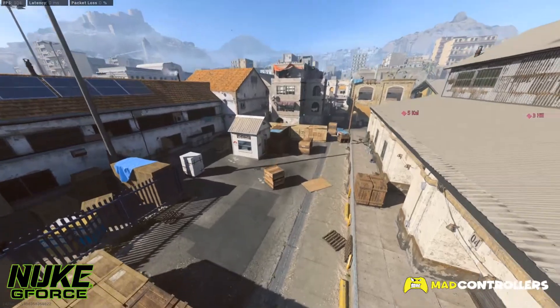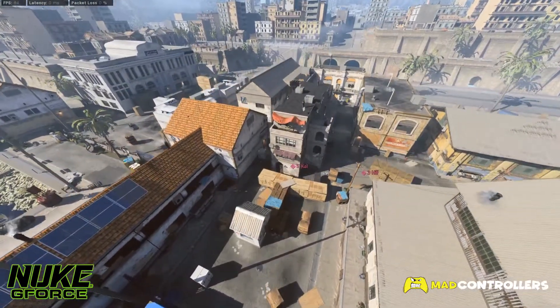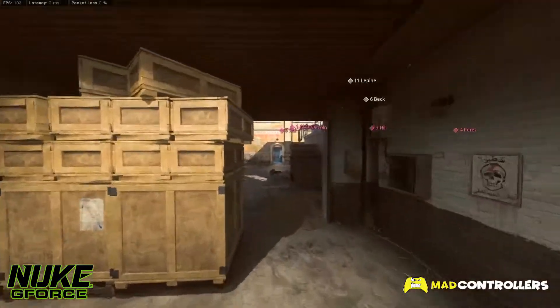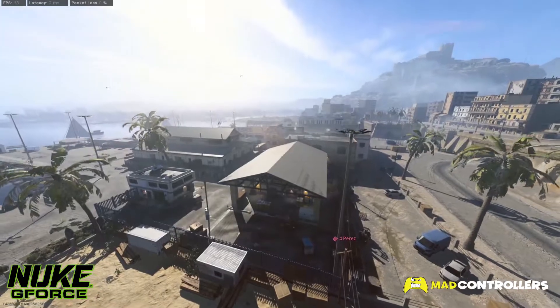The second map we are taking a look at is called Harbor. Now this is not your traditional three-lane map. This map, however, has a lot of hiding spots and choke points, making the fight to control those choke points quite fun. If you manage to control the choke points, you can get easy high kill games.